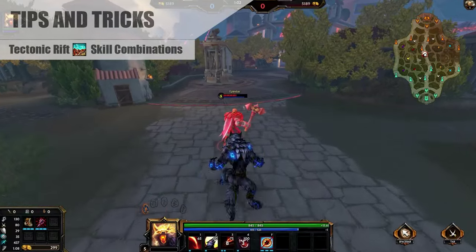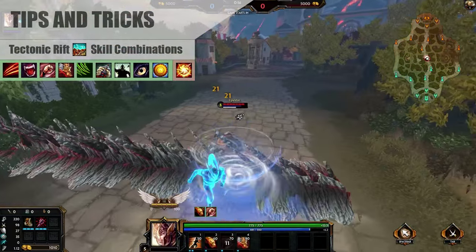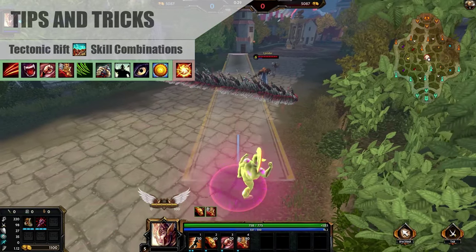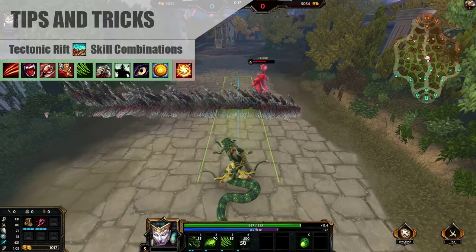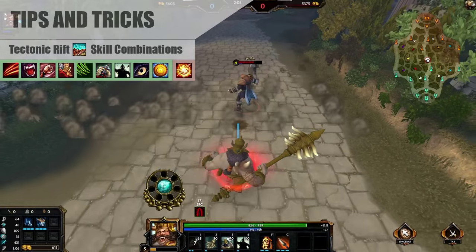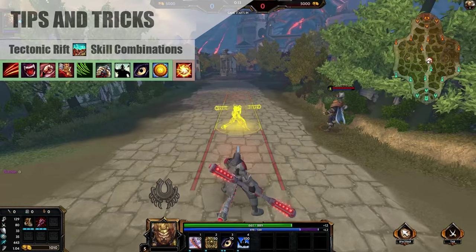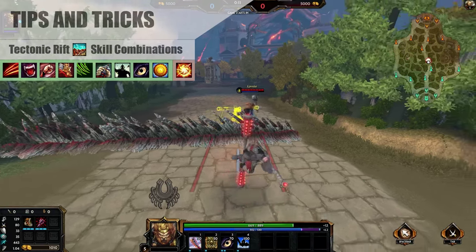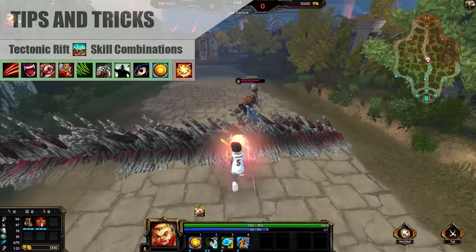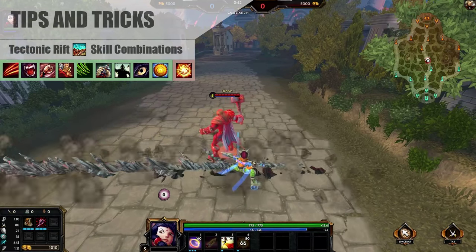Now it's time for some interesting Thor wall combos. A lot of abilities in this game interact very strangely with this ability. Everyone knows that you can't move through a wall, but that doesn't mean a dash won't have an effect on the other side of it. I've got a list of dashes meant to stop at an enemy's point, and I'm testing to see if they can go through Thor's wall's hitbox. Almost every single one does work through the wall, with the exception of Naja's Ultimate.